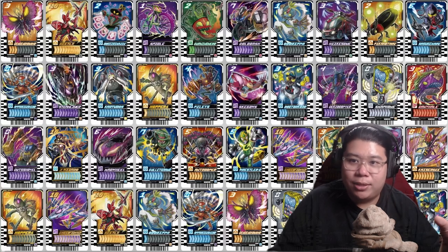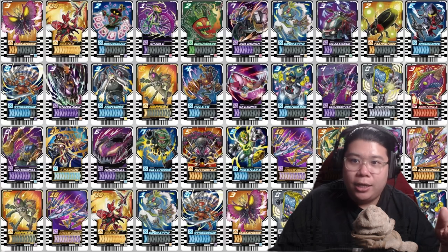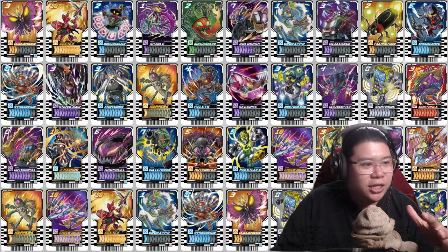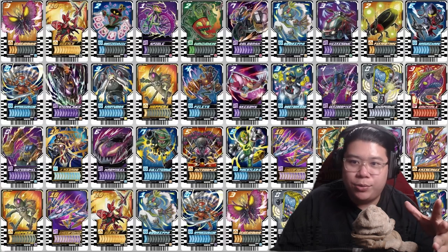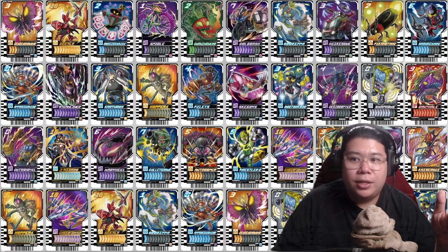Let me spend some time talking about Boripa's design. This is a level 1 card and we actually got a genie-looking card. So that is really, really amazing. Next we got Hikesku — this is a firetruck. I'm just gonna go with Hikesku.